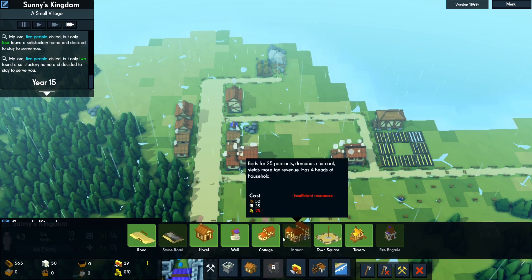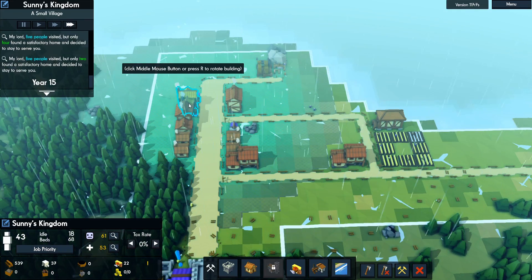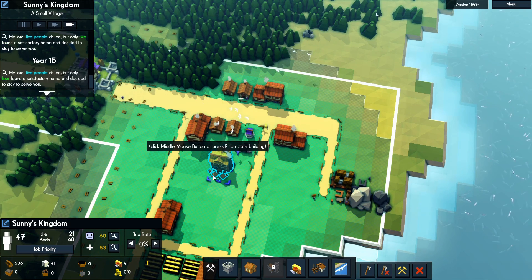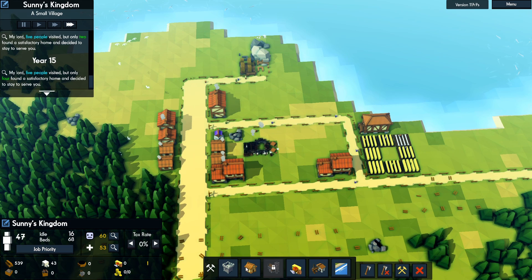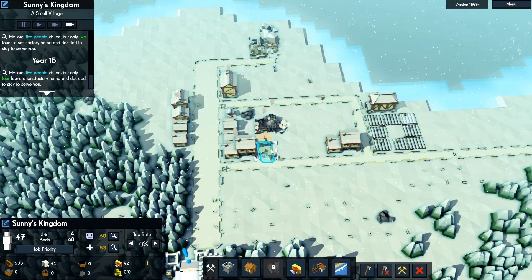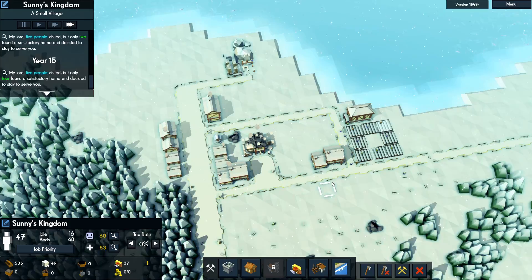We're going to need a couple more little houses here as well. Let's also get a tavern set up — probably better over here. I've put myself in a bit of a predicament. I could put it in the middle so that it reaches everything, and then build a little road to it. Let's go ahead and do that. So we've got our little tavern being built here, which will increase our happiness.